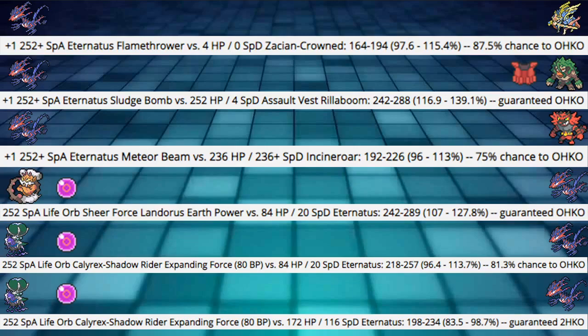Next, Eternatus Meteor Beam gets that plus one before it actually fires — so this can be the first attack fired off. Into the default Incineroar spread — 236 HP and 236+ Special Defense — we're still hitting 96 to 113%. This is why I went for that 252 Special Attack investment instead of more bulk, because these rolls go from 16.5% up to 75% rolls. That's really good — a 75% chance is a lot of damage and a relevant amount.